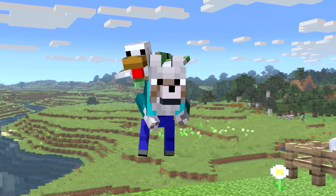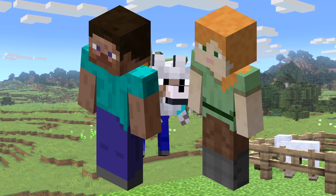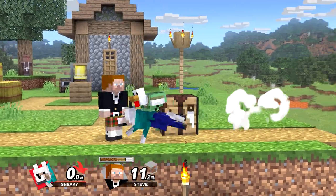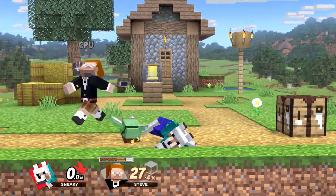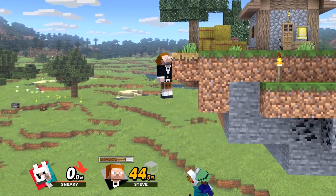This one is really simple. I gave the wolf and chicken the outfits of Steve and Alex, the default player skins in Minecraft. There's not really a specific reference for this one besides obviously Steve and Alex — it was just a nice alt I threw together to fill in some slots.